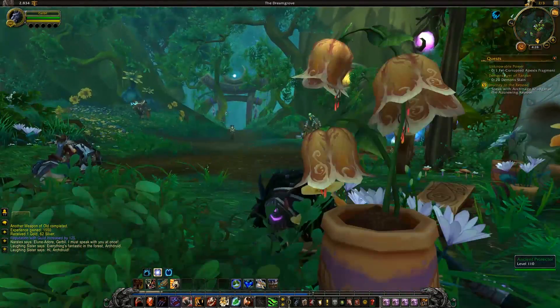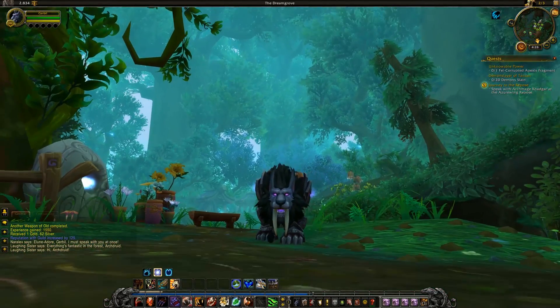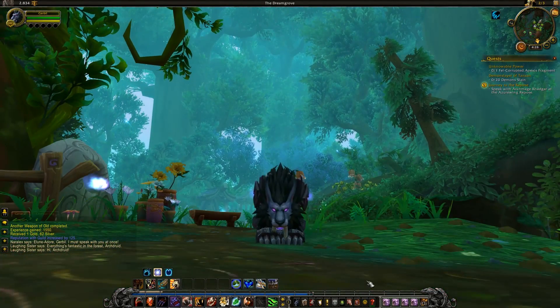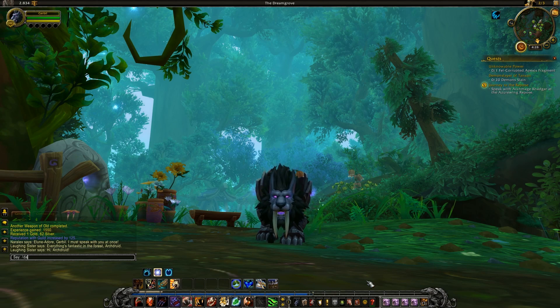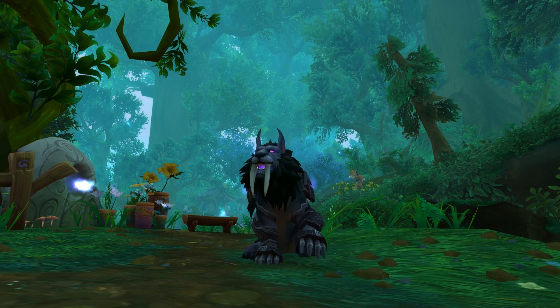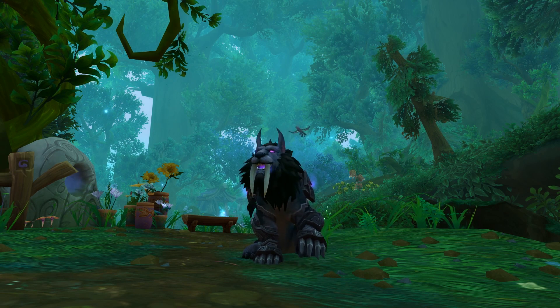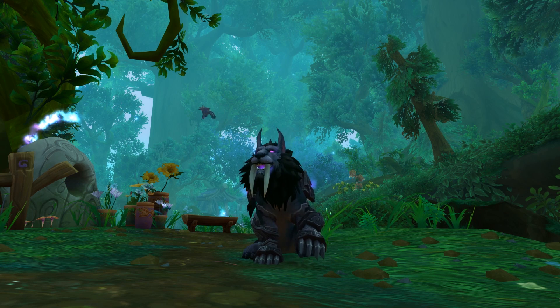Anyway, those are Order Halls — at least one Order Hall, the most extravagant Order Hall, unless I'm missing something, which I probably am. I'm digging it, and I think my cat can dance. Yes I can. This is Mike Fahey from Kotaku reporting from inside the Druid Order Hall in World of Warcraft Legion. This is my dancing druid cat, Gerbil, which makes no sense at all. Thanks for watching.